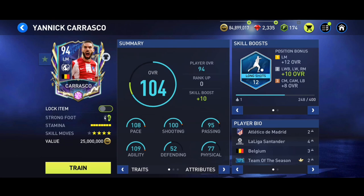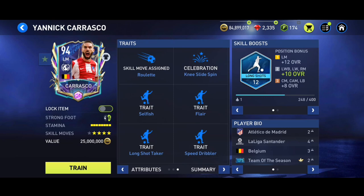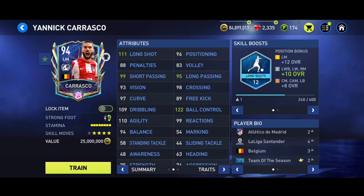Hey, what's up guys, welcome back to the channel, it's Rockwarden here. I had finally purchased this Carrasco card and the card is looking really awesome. I had a lot of curiosity from the first day of the event because of the amazing stats — he has long shot boost 111, long shot 206, short power, and especially that long shot. The animated card looks really awesome.